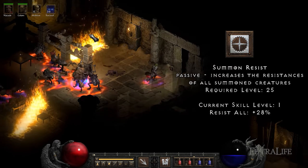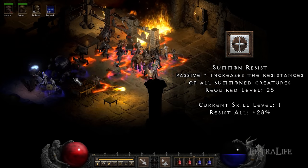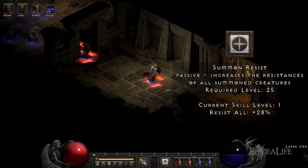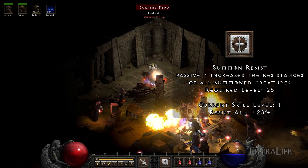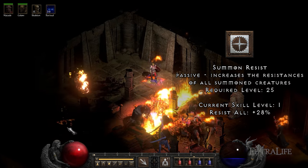Summon Resist: This skill passively increases elemental resistances of all of your minions, including Skeletons, Resurrected Enemies, and your Golem. You'll only want to assign one point here as you'll get a lot of plus skills from your equipment, which will be more than enough for your minions.